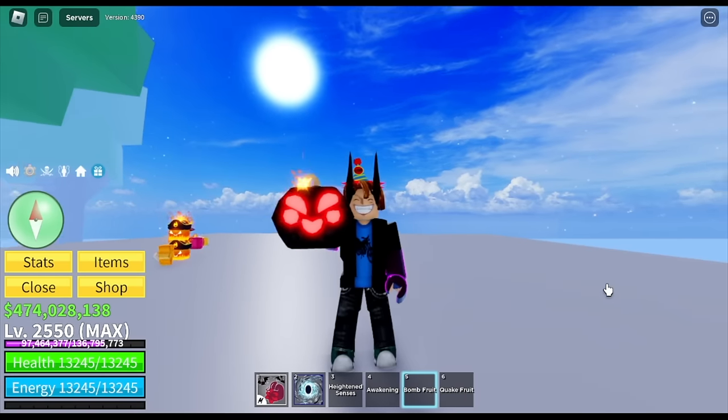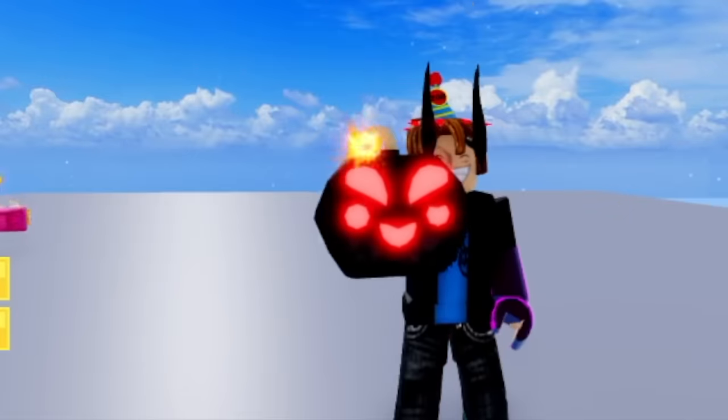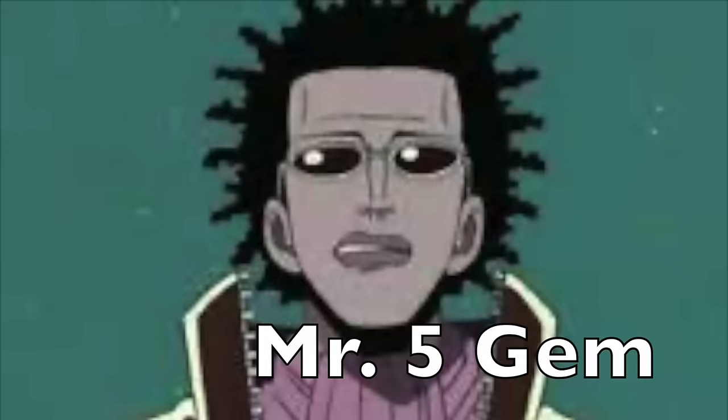Next fruit, we got the bomb fruit. The bomb fruit even has rosy cheeks — not bad, right? Comparing it to the previous bomb fruit, it has a wick and that's it. The owner of this fruit is Mr. Five, or Gem.